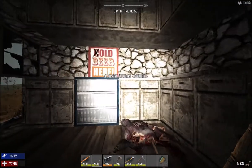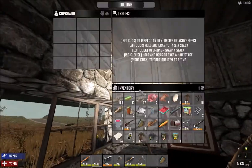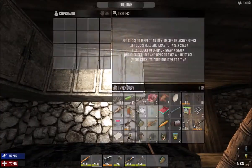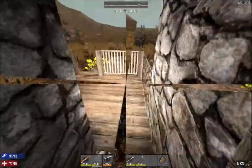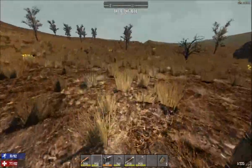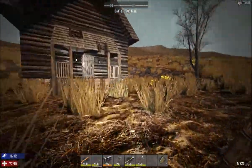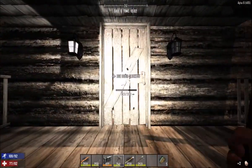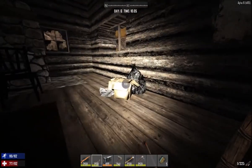There seems to be a zombie in there - I think it's someone who decided to hide from a zombie in the closet and then died. Corner block - all of these are done and we're done with this one. That was fast. With the mini bike I actually want to go check out that POI that I saw because now we can get there fast. No one in here, awesome.